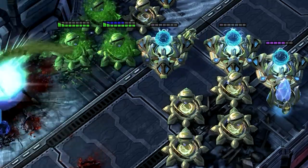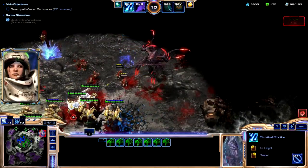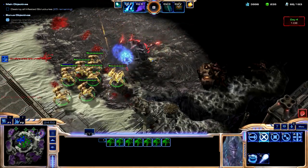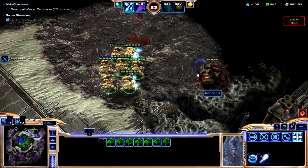So, Terrans and Protoss only — sorry, Zerg. Healing 5 HP to units and 10 to structures. Again, this might not seem like a lot, but it is a very, very big deal. This power is balanced out by the fact that it can only happen to three targets at once, which can later be increased to five with upgrades at the Solar Forge.